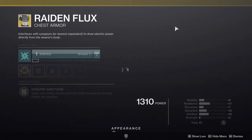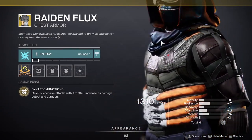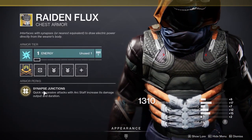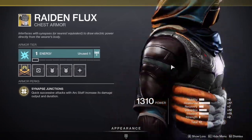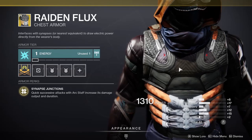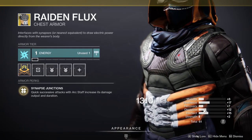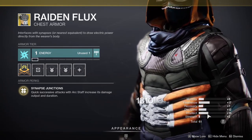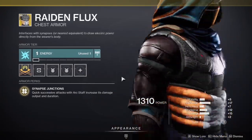For Hunters, we got Raiden Flux — an old exotic but it's probably one of the better ones for the ARC subclass. Synapse Junction's quick successive attacks with ARC staff increase its damage output and duration. This is really good; I really recommend picking it up if you don't have it. The only unfortunate thing is the stats are not that great for me personally.